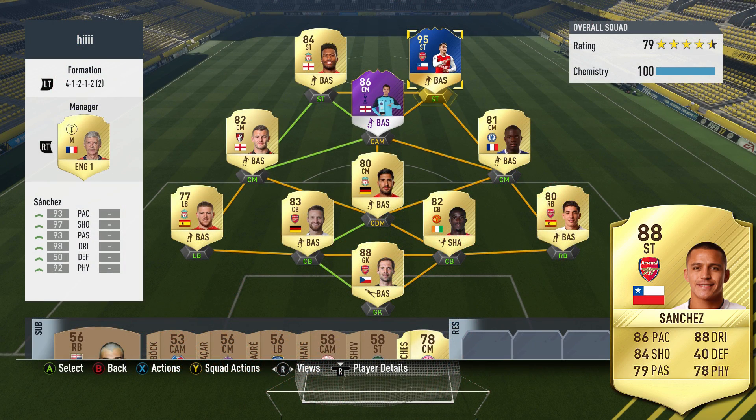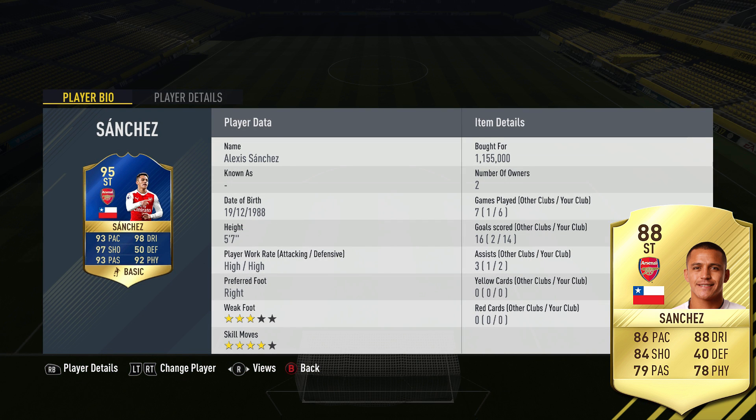Here we go again with another Team of the Season player review, and this time we have striker 95-rated Alexis Sanchez. How good does this card look — it looks freaking insane. I was quite surprised at how expensive it was; I thought it'd be under a mil by now. This card does not come cheap, and there is very good reason for it because in game this card is absolutely ridiculous.